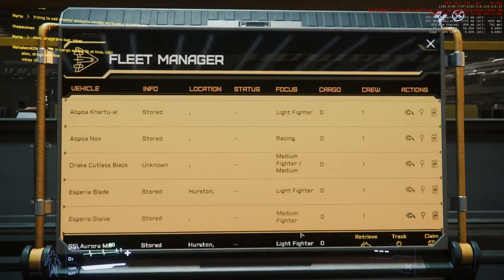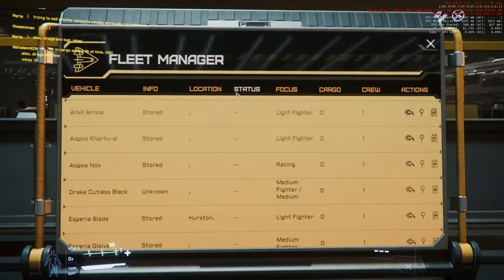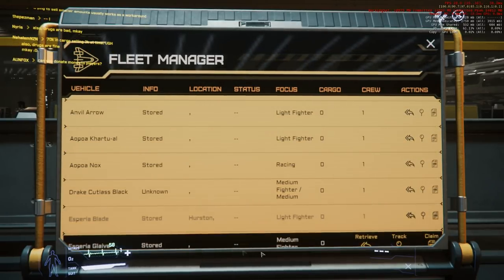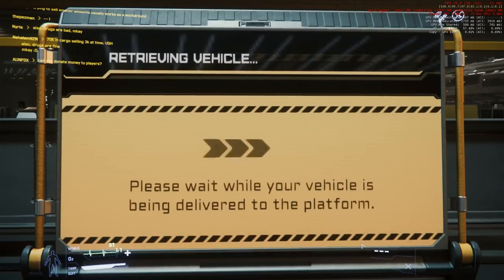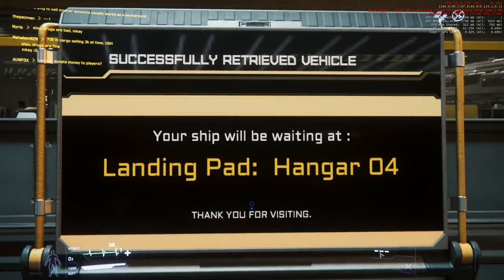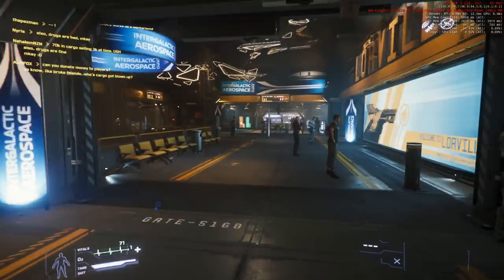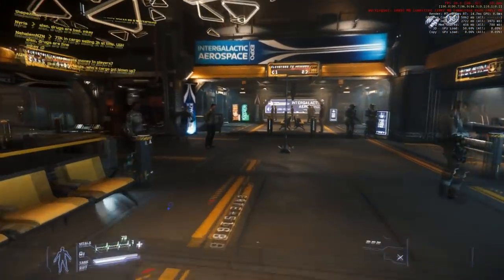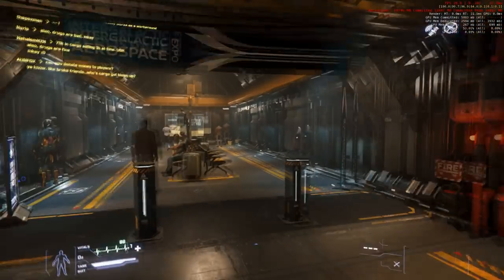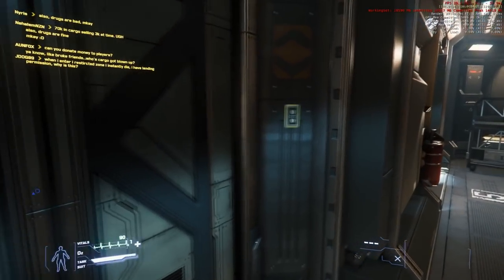The only ship I actually own is the Aurora that comes with the base package. At the ship retrieval console you press F to interact and click on it. I have all the rented ships - basically everything on that floor - and they also gave everybody the Drake Cutlass Black this week just so they could get around. The Glaive is what we want. Be sure to pay attention to which hangar it delivers to - hangar four - so you know where to go.